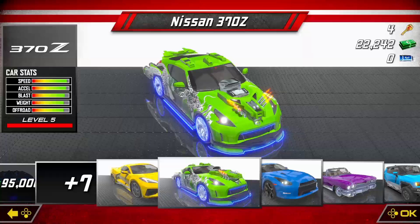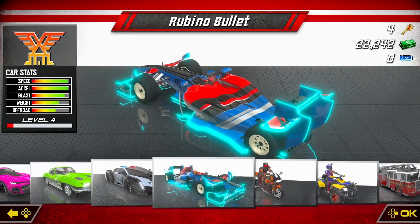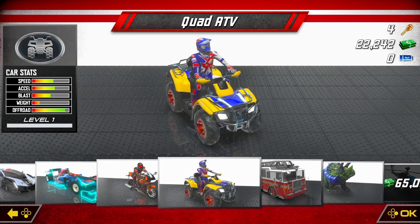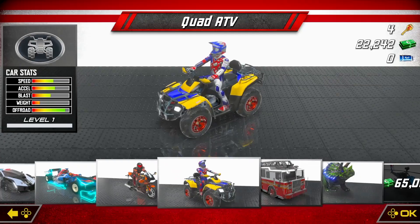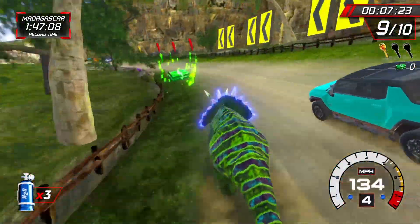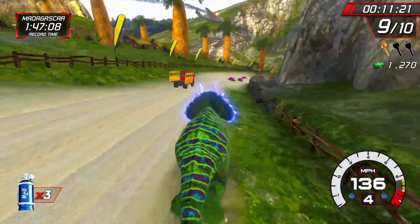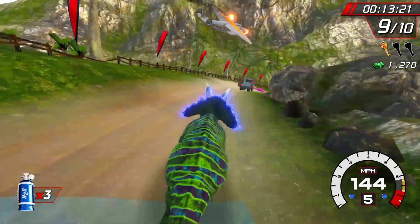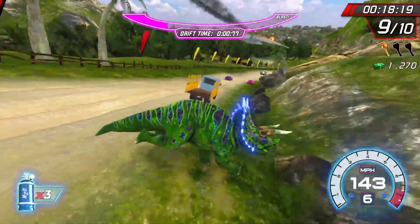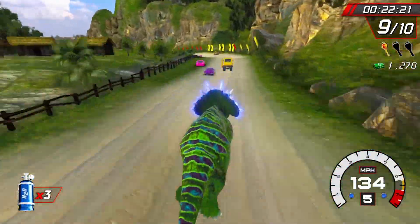Each vehicle has predetermined statistics affecting the strategies to be used. Heavier vehicles will make it easier to take out your opponents, while vehicles with better boost and speed will allow you to zoom by your opponents in straightaways. Managing your boost — of which you start each race with three doses, though more can be purchased before the start of the race — mapped to the ZL trigger, is very important. It can help you take out a pack of opponents by boosting into them, or get extra air over a boost pad to pass them.